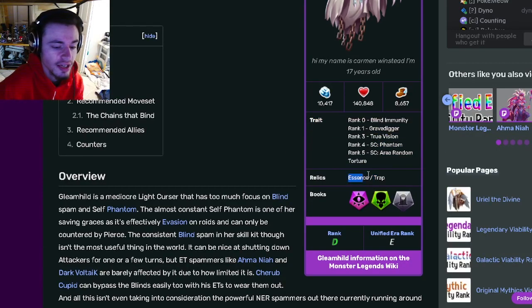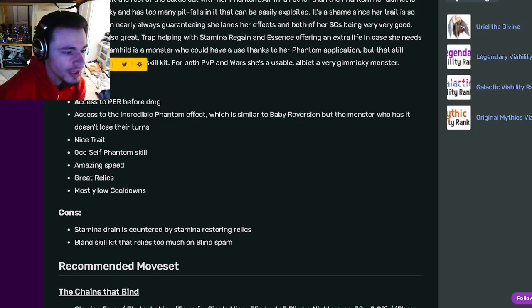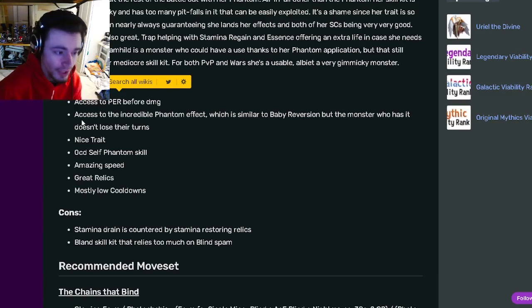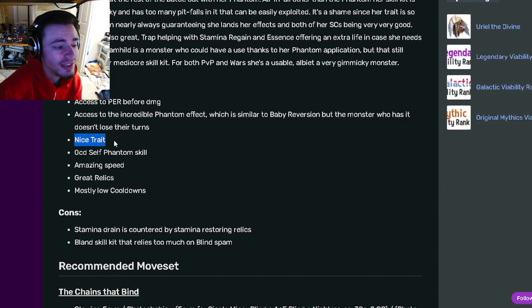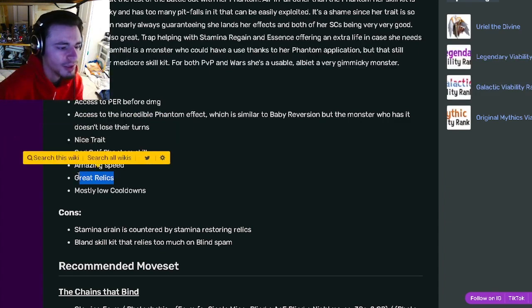Her relics are really good in Essence and Trap. Her pros are she's got access to PER before damage, which is very good. She also has access to Phantom, which is really, really good. She also has a nice trait, she's got a 0 cooldown self-Phantom skill, which is great. She's got amazing speed, great relics, and mostly low cooldowns.